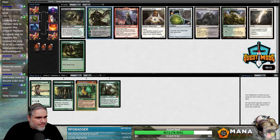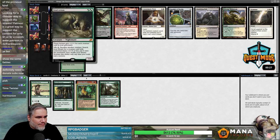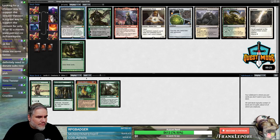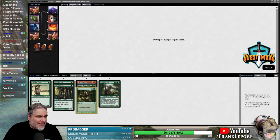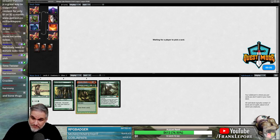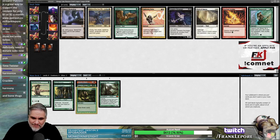We got Gaea's Cradle, Harmonize, and Fiend Artisan. Crucible — that was a late Time Twister. Do you want to take Crucible? You guys like Harmonize here? Three cards is three cards, I'll take it. I mean, we're in the Vintage Cube where you got Ancestral Recall which is three cards for one mana, but three cards for four mana — I guess it's just as good, right?